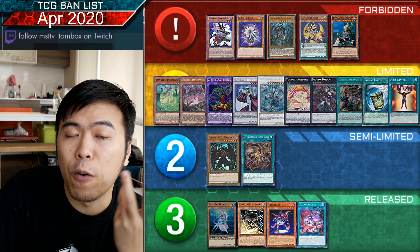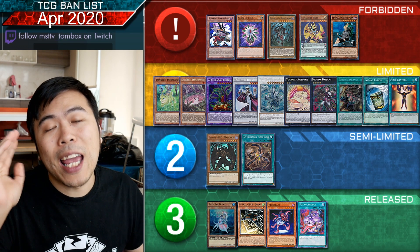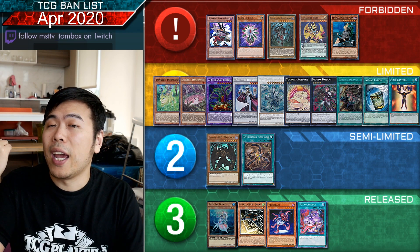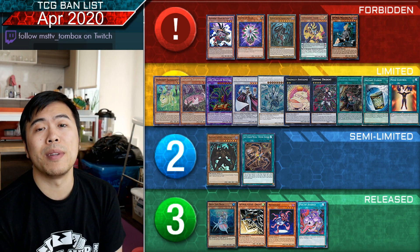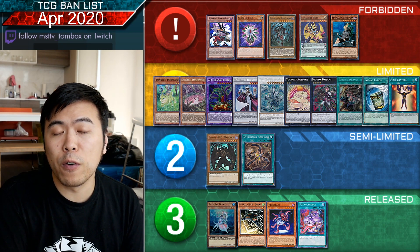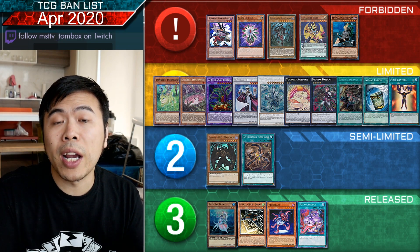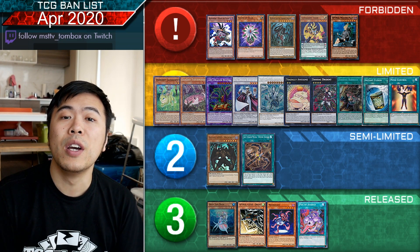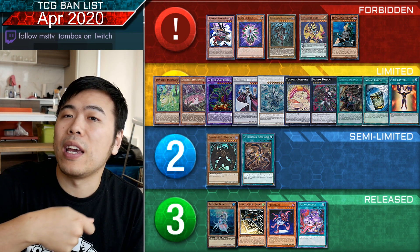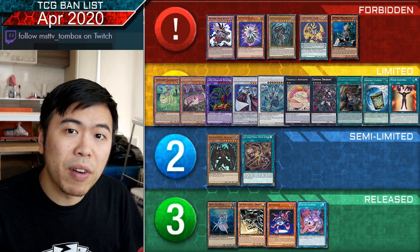The card that surprised everyone was Zoodiac Drident coming back. It came with a caveat though: Zoodiac Barrage was put to one, and none of the other Zoodiac cards like Broadbull came back — Broadbull is still banned, and Zoodiac Whiptail is still at one. Because you can still go one card into one card into one card, it's still very powerful. You can summon a monster from the graveyard and link spam into something useful, go into Tri-Brigade and get additional bodies. I feel like Zoodiacs can become a link spam body-generating engine with Drident offering a pop. Tenki is still at three, so it's very easy to search Zoodiac monsters.